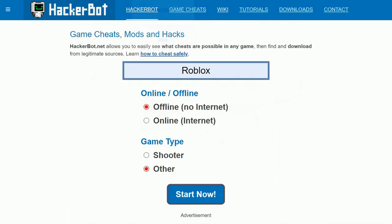With that concept out of the way, you're going to want to enter your game at HackerBot.net. Google 'HackerBot,' 'game hacks,' or 'game cheats' and go to HackerBot.net. You're going to want to specify whether your game is an online game or an offline game. If it requires no internet — turn off your Wi-Fi and it still works fine — it's an offline game; else it's an online game. Roblox in particular is an online game, with a lot of multiplayer involved, and in this case it's not a shooter — it's 'other.' So let's start this.